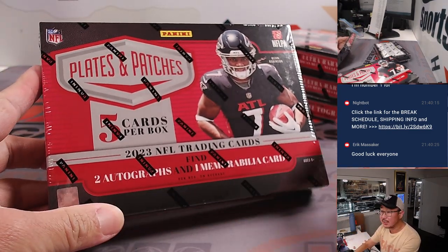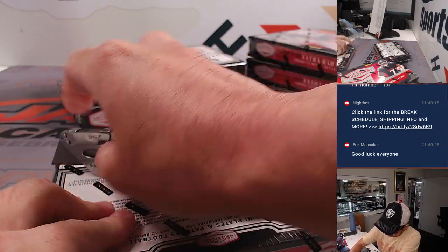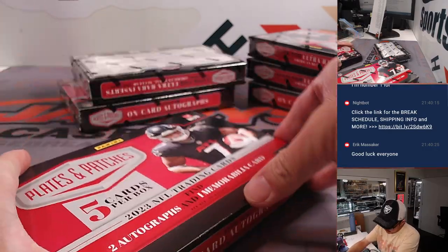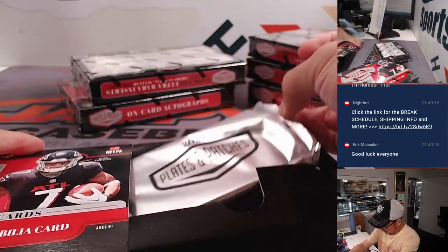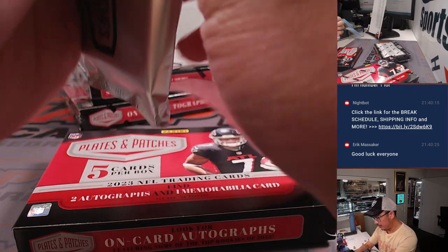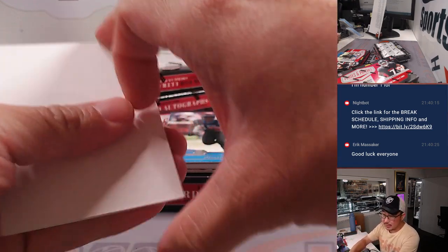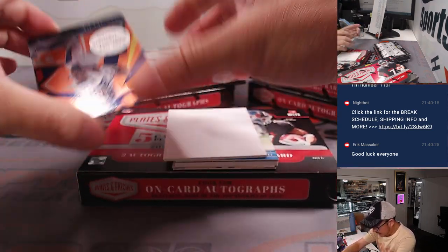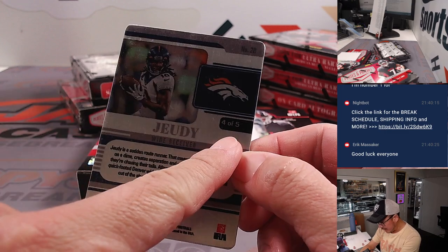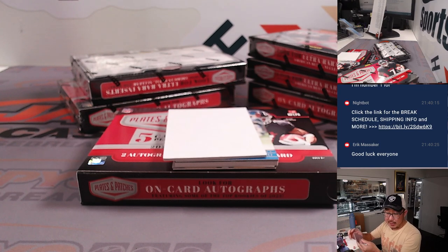Here's what we're expecting out of here: two hits and one memorabilia card per box on average. We've got Bichon Robinson on the box. First pack, good luck. Using a blank card to slow-play some of the hits — there's a plate on the bottom, and that's going to be Jerry Judy. There's a plate per box — that's four out of five. Nice. And that will be for Denver.